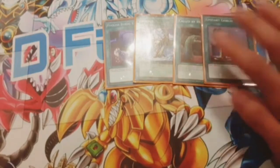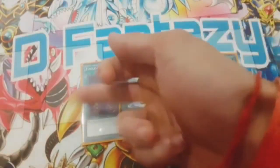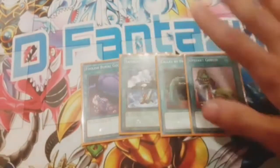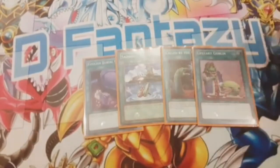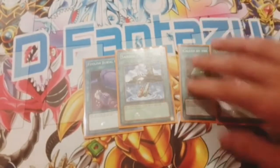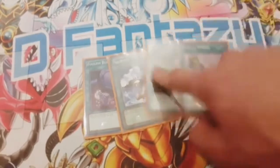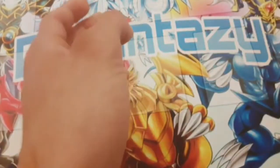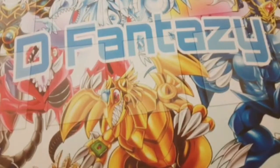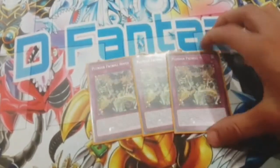We also play one Foolish Burial, one Salvage, one Called by the Grave, and one Upstart Goblin making this a 39-card deck. Foolish Burial can send Ship Shape Ship Shipping or the field spell to set up extra extenders. Salvage adds back two Water monsters with 1500 or less attack from your graveyard to hand — I used to play two but one is fine. Called by the Grave is at one, and Upstart trims the deck to 39.